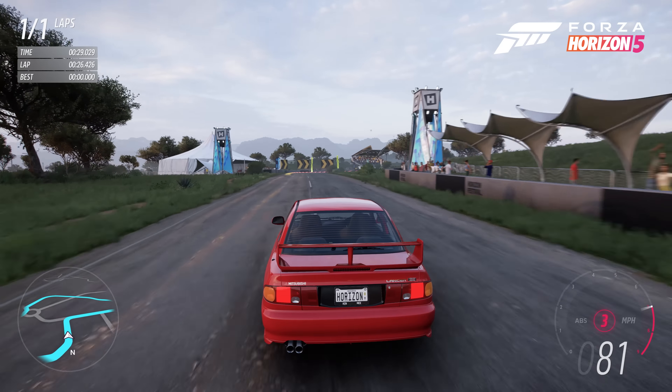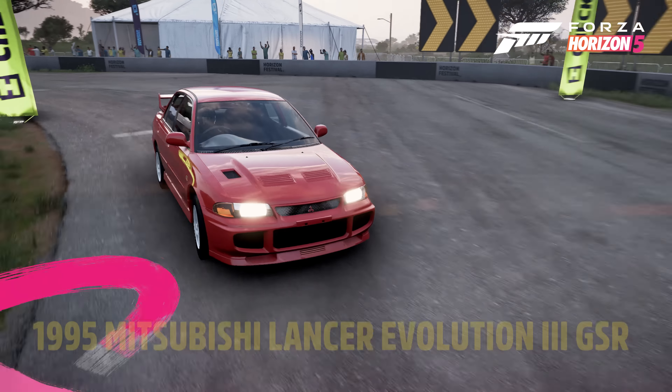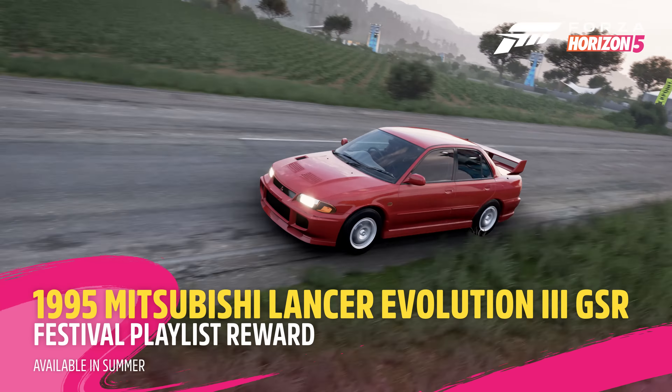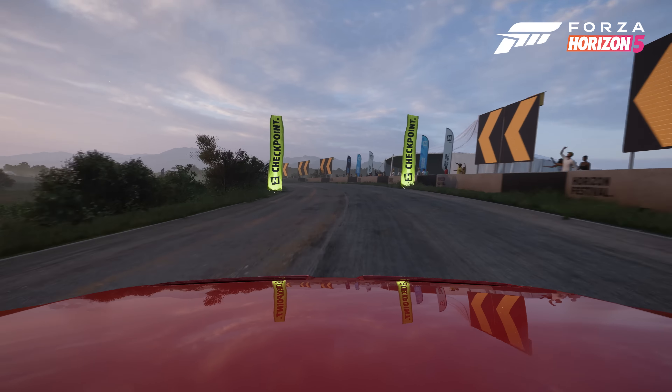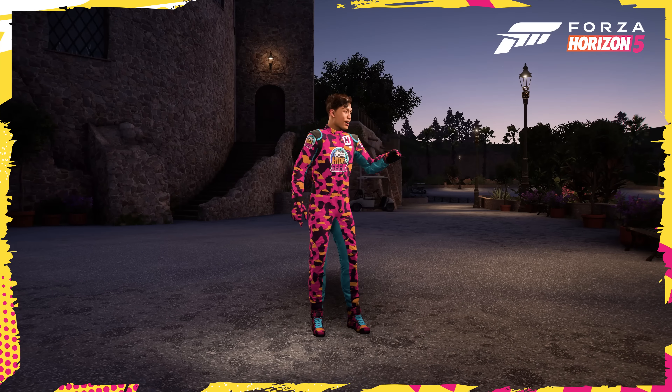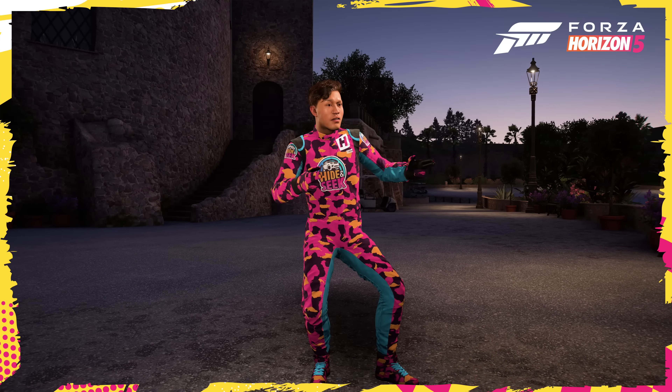First up, the festival playlist will welcome the third generation of one of Mitsubishi's poster cars, the 1995 Mitsubishi Lancer Evolution 3 GSR for only 20 points. Also available this very same week, players can unlock the camo race suit as a reward for completing the Hashtag Expedition Photo Challenge.